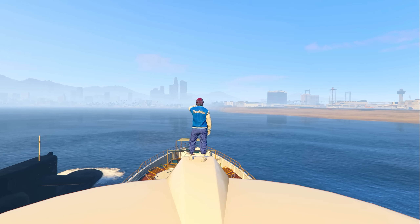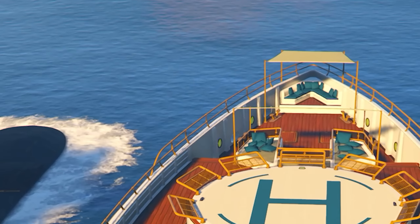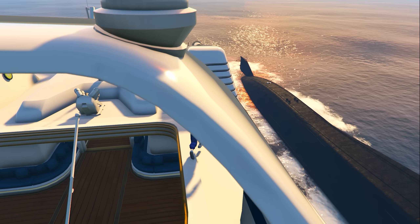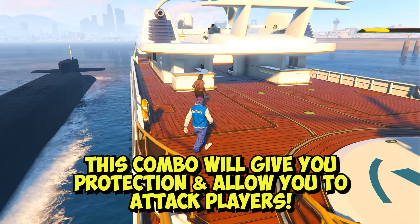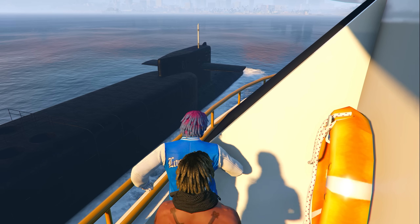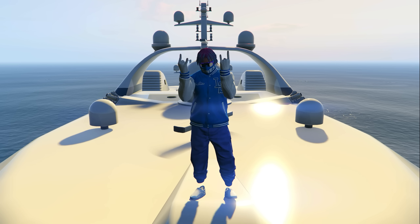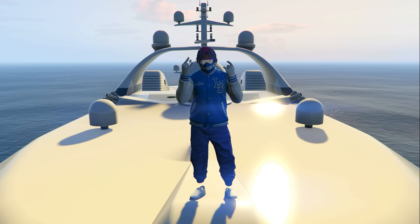When you're in your Kosatka, the only thing you need to fear is somebody finding it and blowing it up with an Oppressor or something with missiles. But with yacht defenses turned on and your yacht parked next to your Kosatka, anything that comes around flying near it is going to get instantly blown up. You can literally go into GTA Online sessions, sit in your Kosatka, launch guided missiles, and blow people up while being protected by your yacht. That's why the yacht and Kosatka combo came in number two for best PVP vehicles in 2023.